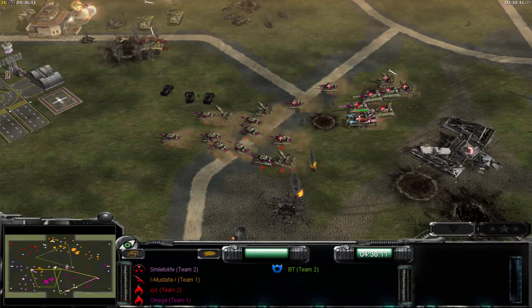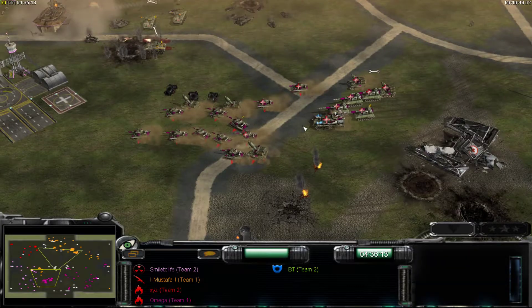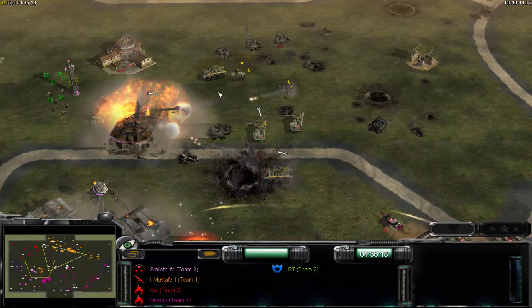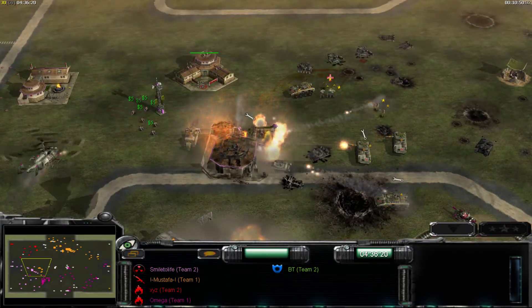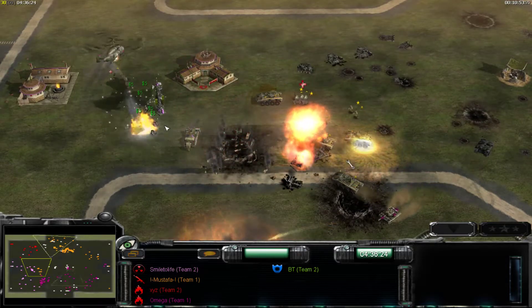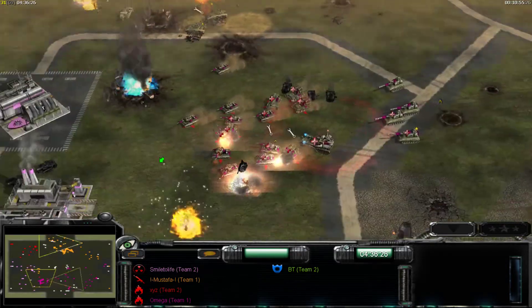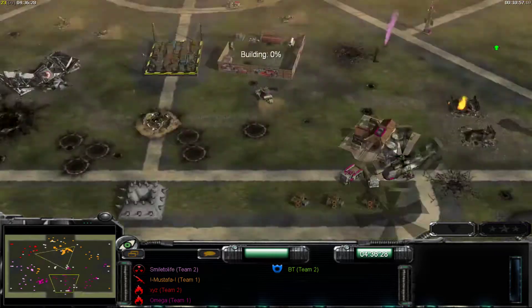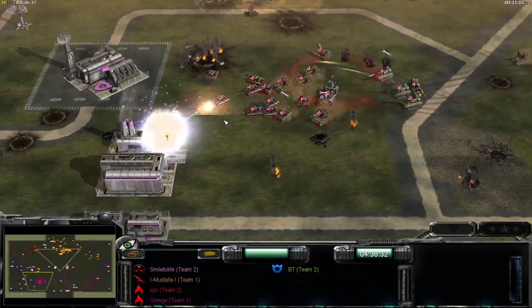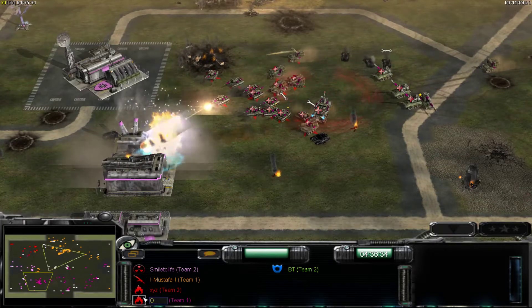A Flame Overlord! Why the heck is it not in the internet center though? It's so easy to pick off there. I think they're at rank 3 because they've got a Helix and a Napalm Field out — probably rank 4 at this point in the game, actually.